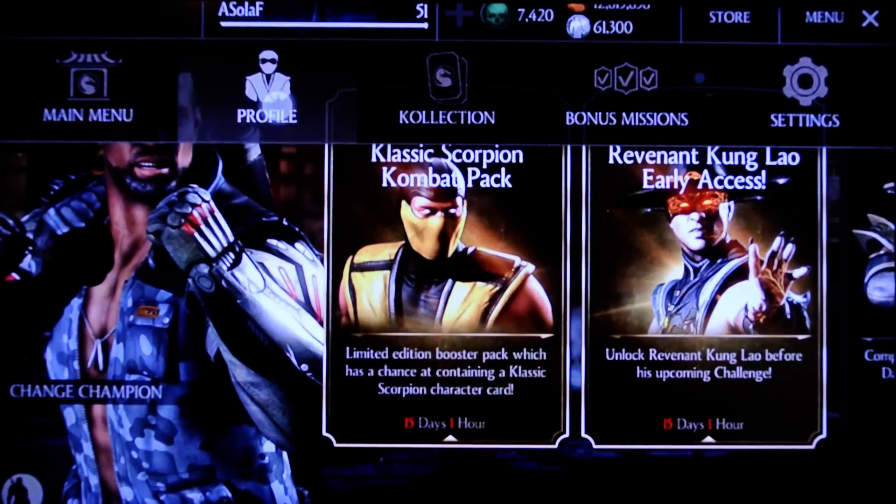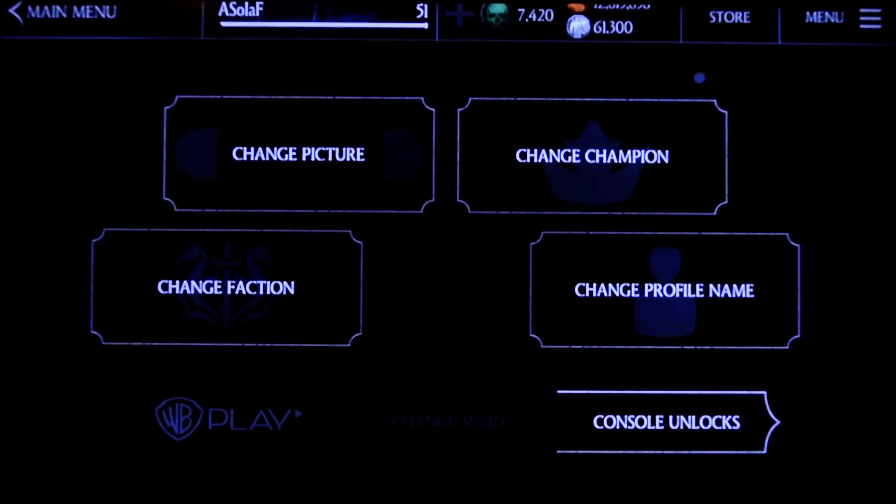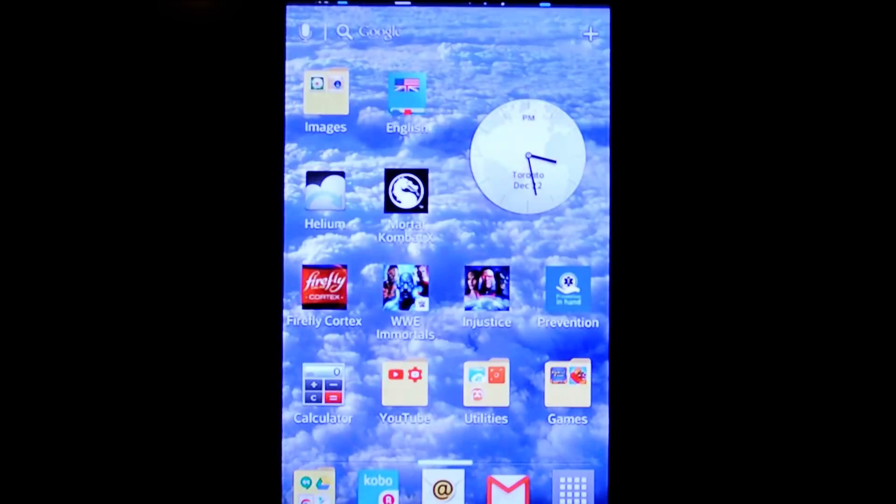The real simple solution is to minimize it and then reopen. See here, there's nothing you can do — Change WBID is grayed out. So what you need to do is minimize the game. You don't actually have to do anything more than that, and restart it.